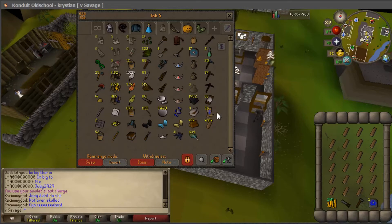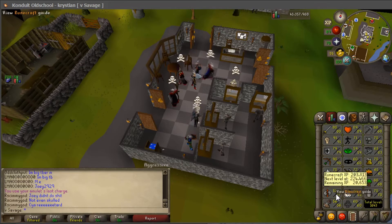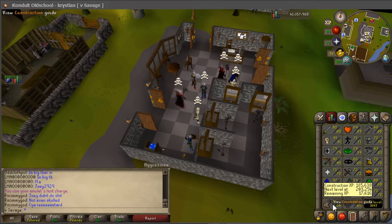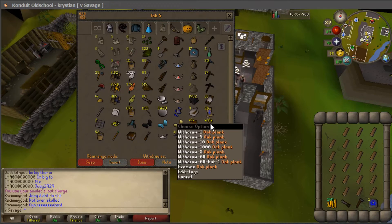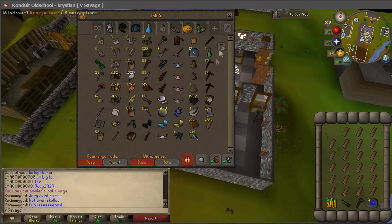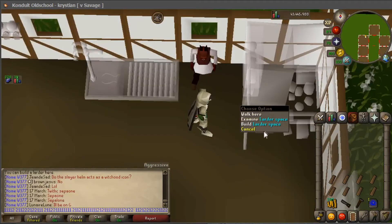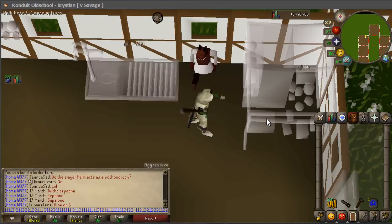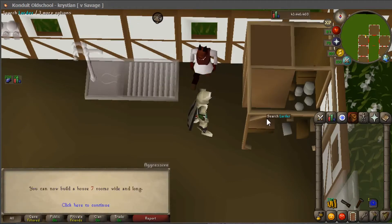I got a message when I first logged in saying my Fist of Guthix is ready. To progress into runecrafting I need to get my construction up. I had these oak planks sitting in my bank for a week or two, so I'm just going to use them up, see what level I can get to, and then build what I can. After I build this I'll be hitting 60 construction — nice little milestone.